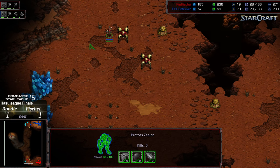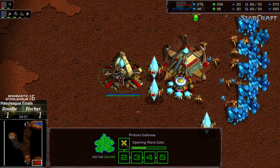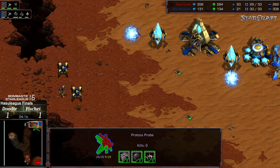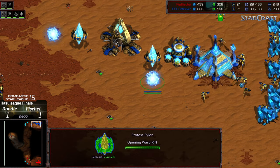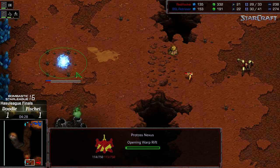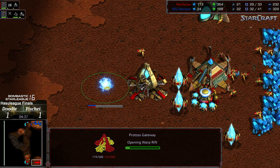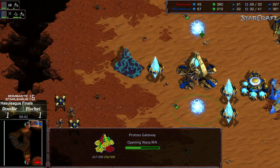Thus far staging Dragoons and the Zealot towards the natural expansion to maybe deny information. Doodle going into one gate robo to follow things up — range just about finished for both players. That could be an x-factor. I don't know if that probe is checking the natural expansion so much as it might be sneaking an expansion at a distance location, or maybe going for a proxy robo. Maybe just a late scout — I'm making too much of that probe. So it's going to be one gate into Nexus.